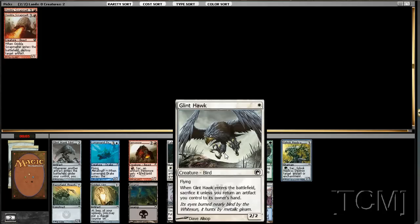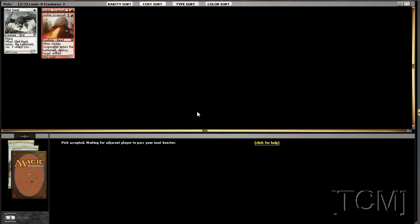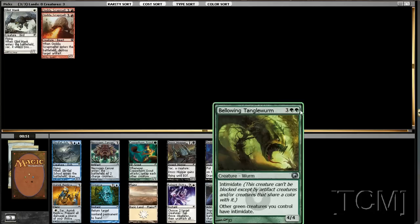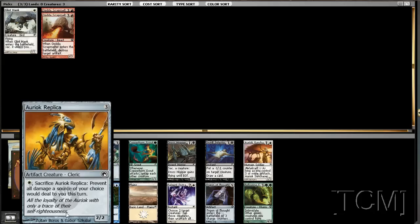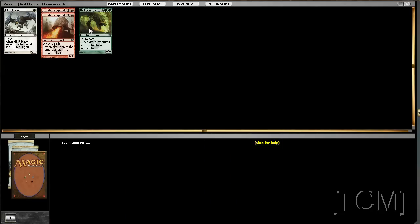Or we could take Glint Hawk. Maybe Glint Hawk would just be better — yeah, probably. I really wish I took that other card. We could keep going with that, but we're out. Take this replica, which is just awful. So that sucks. We'll take the green one.